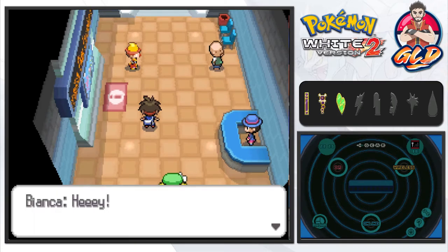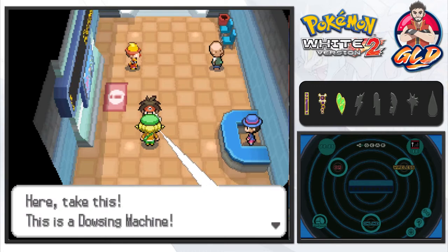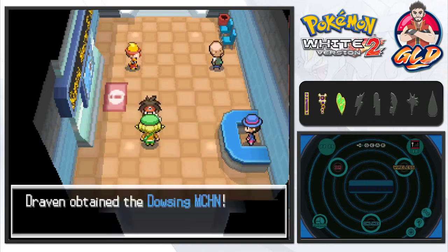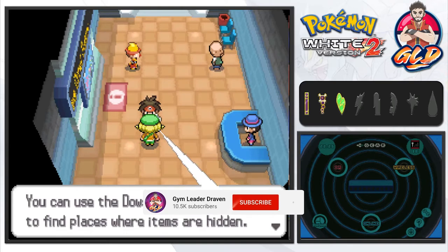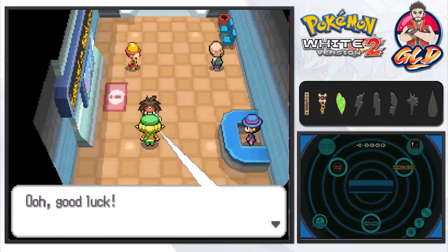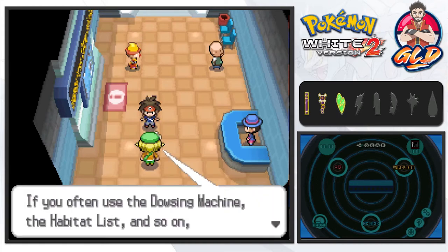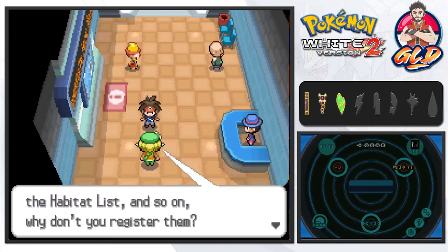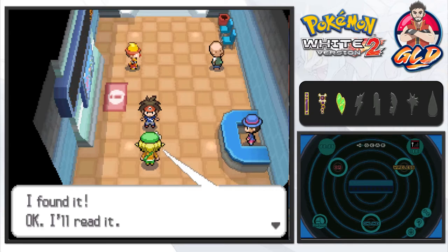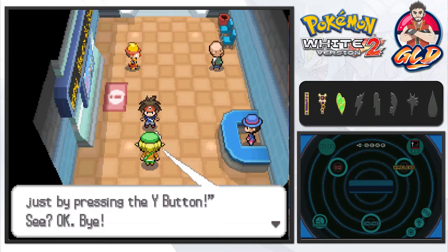Bianca stops us and says she had to catch up. She gives us the Dowsing Machine — an item finder — which is pretty cool. You can use it to find hidden items while looking for pokemon. She also reminds us that we can register items and use them just by pressing the Y button.